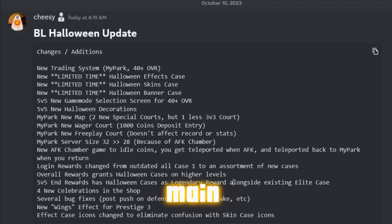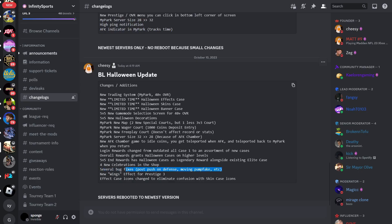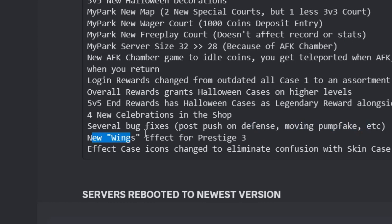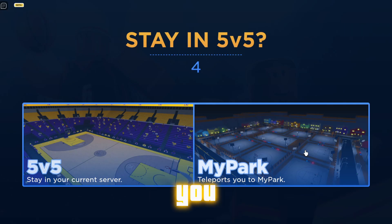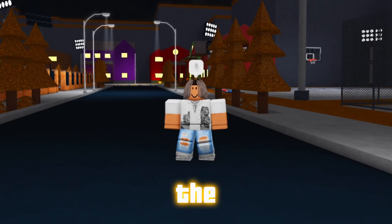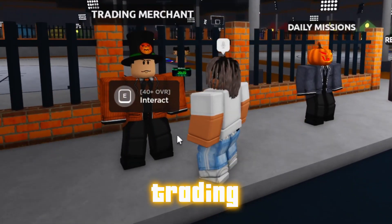I'm just going over the main updates. We got four new celebrations in the shop, several bug fixes including post push on defense and moving pump fake, and new wings effect for prestige 3. This is the new loading screen when you load into MyPark. Everything's Halloween themed — even the trees and the grass.